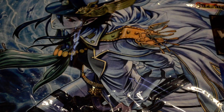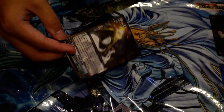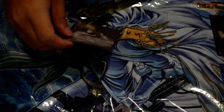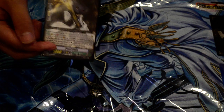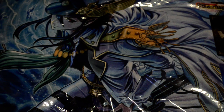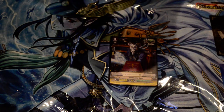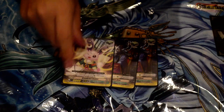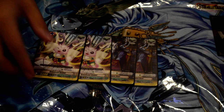The new G starting vanguard for Great Nature is amazing. If you don't know what it does, on hit at Generation Break 1, you boost the unit by 4000 and give it the skill. At the end of turn, retire and draw a card, so it helps keep the massive draw engine this deck has going and does give an extra 4000 for pressure.